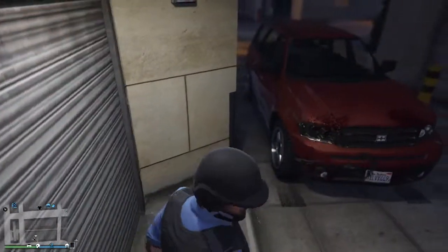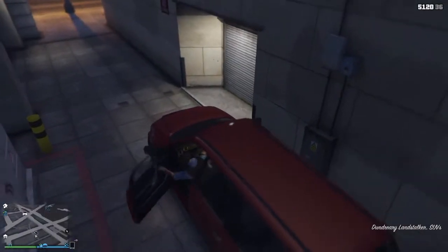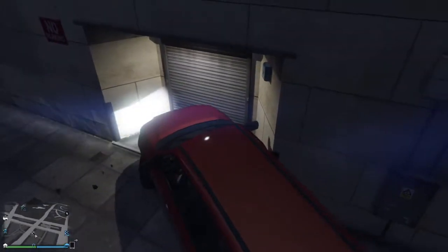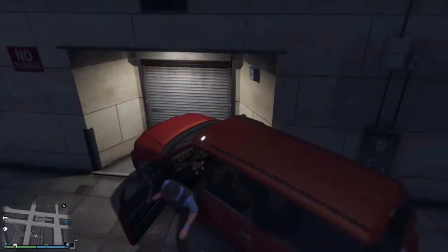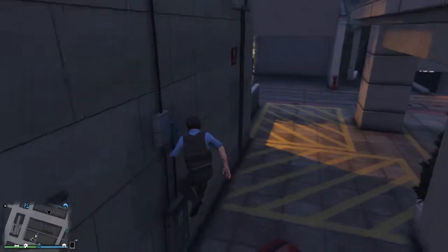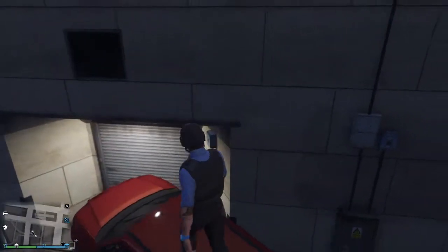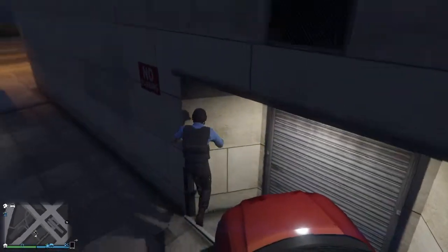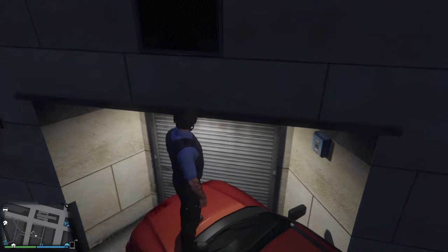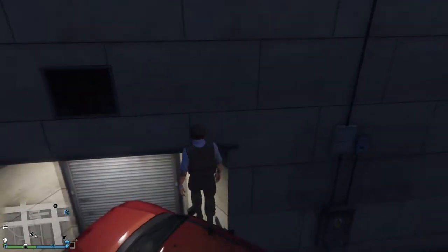Just to be sure, I'm going to grab a car and see if I can jump up on the bonnet - that's the hood for all you Americans. I'll jump up on the bonnet and keep tapping square. Typical GTA. Back up and just keep on trying, square square square. No glitch - two for two, happy days.